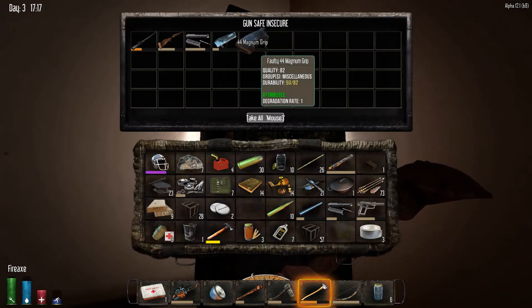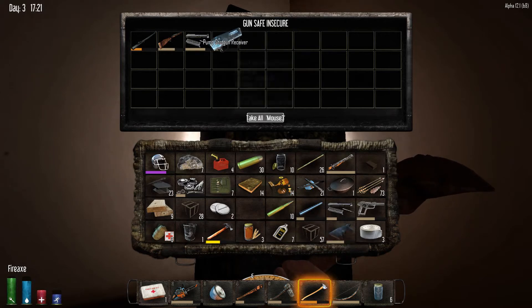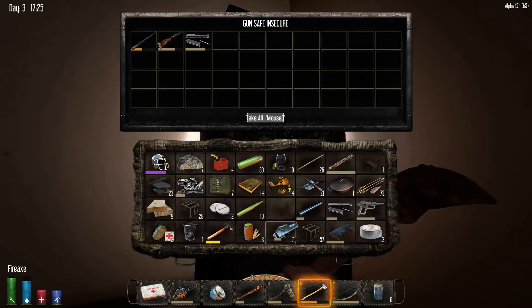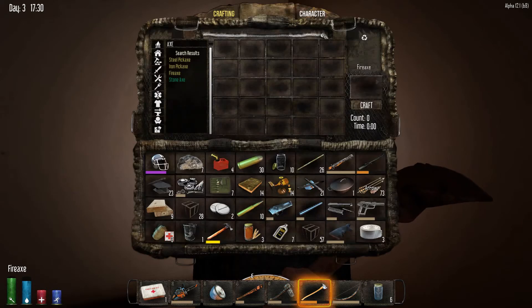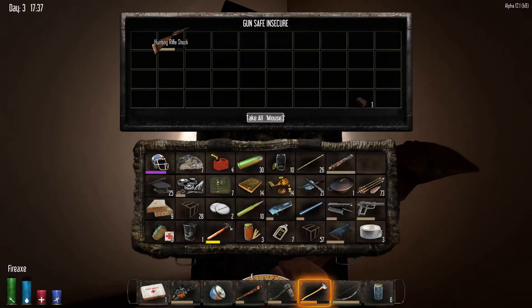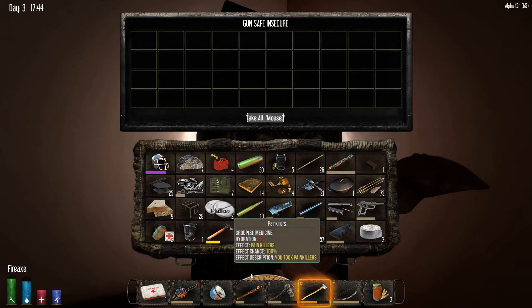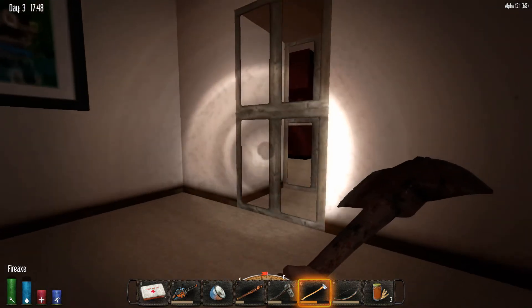Alright, we've cracked the safe. Oh hello — this was definitely worth it. We got a pump shotgun receiver — it's faulty so not great quality, but we'll take it. Also some hunting rifle parts — I'll take those to break them down. I should have a fair bit of scrap iron by the end of this, though they don't give you much. Pretty much everything else I kind of need or want to hang on to.